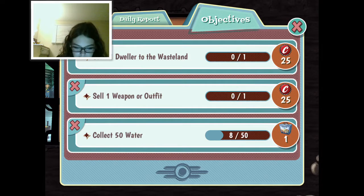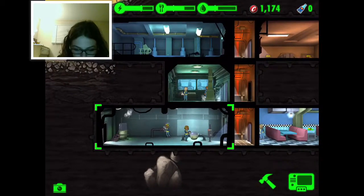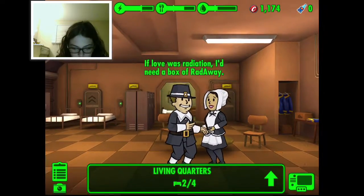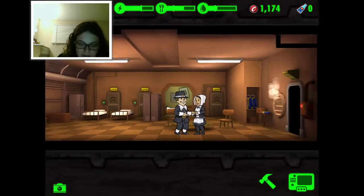What are our goals now? Collect 50 water, sell one weapon or outfit, send one dweller to the wasteland. Alright, let's get down with that! If that was radiation, I'd need a box of something.